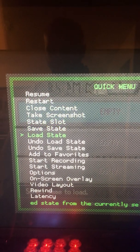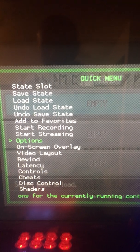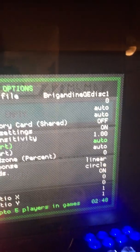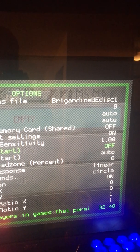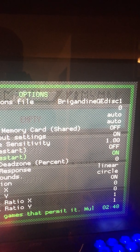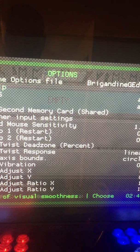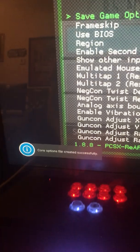Okay, now that that's done, you have to go back in here and take these multi-taps — turn those off. Save that.